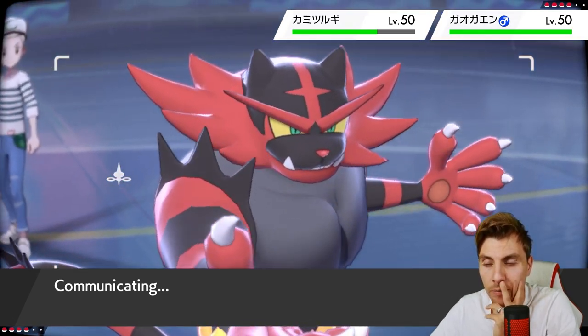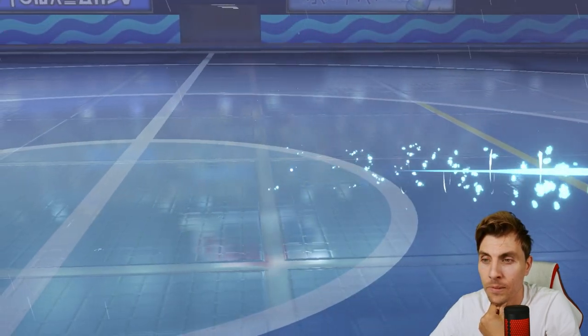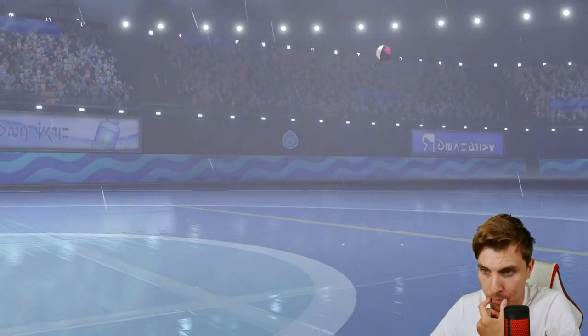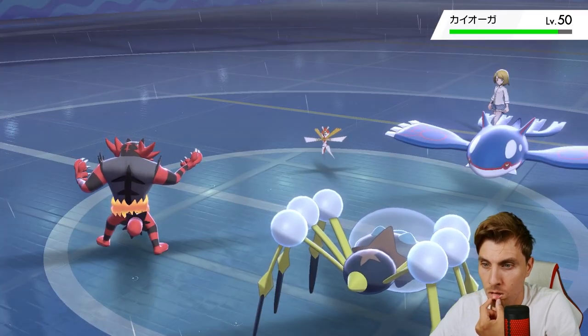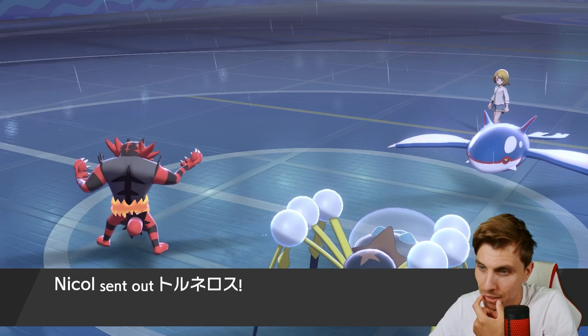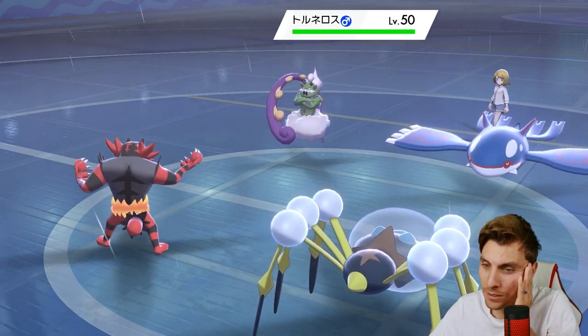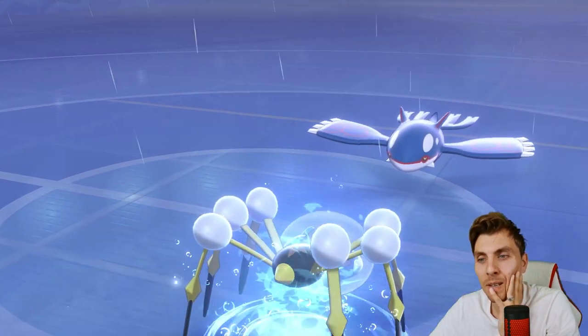The fact that Kartana didn't protect on that Fake Out when it could have saved itself some damage suggests Assault Vest. Kyogre is probably likely to come back in here. And then we can get Dialga in.